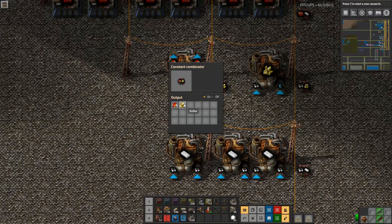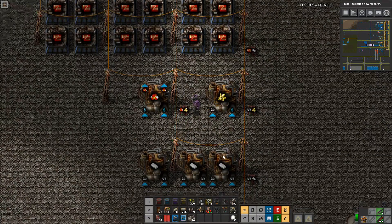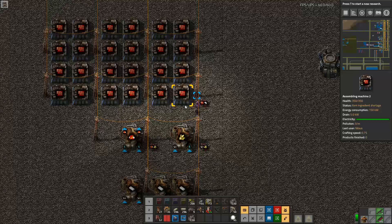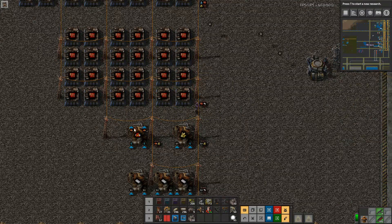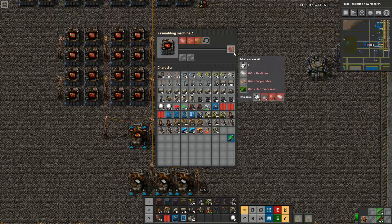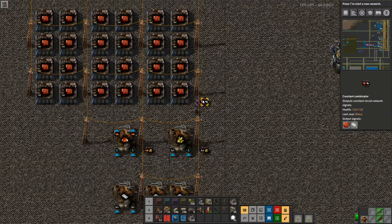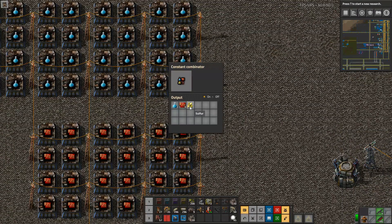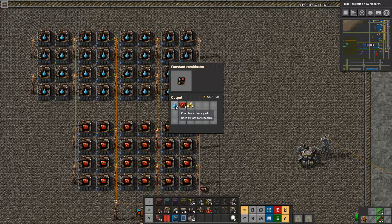One sulfur goes into sulfuric acid production, giving you 10 sulfuric acid — not something you urgently need but useful to have. The 6 plastic per second, combined with blue inserters, can produce 3 advanced circuits (red circuits) per second. Three red circuits plus one sulfur, with 32 blue assemblers, is exactly what you need to produce 2 chemical science (blue science) packs per second.